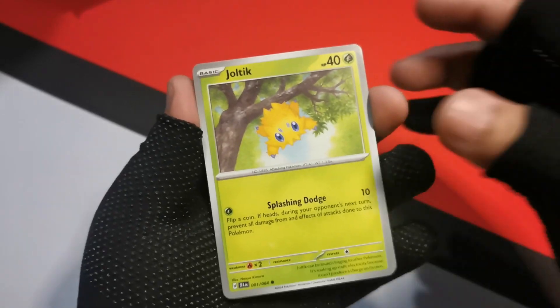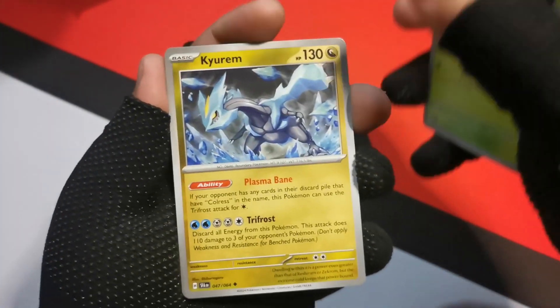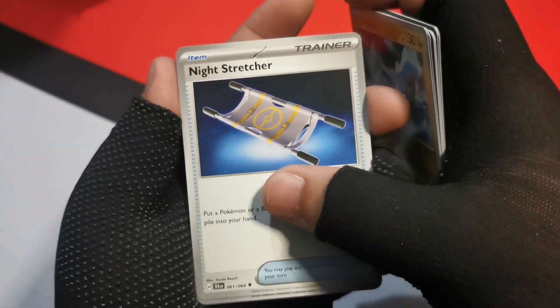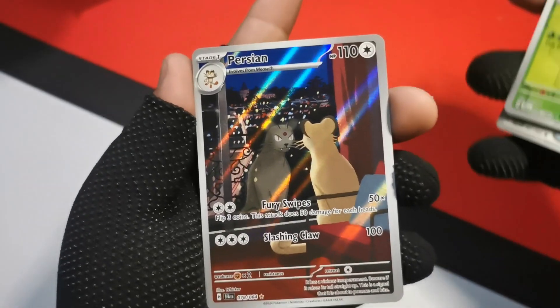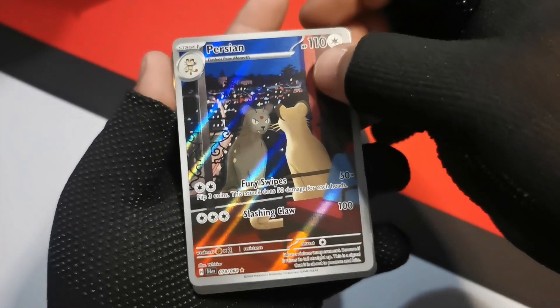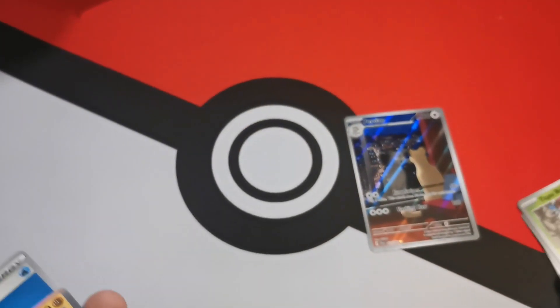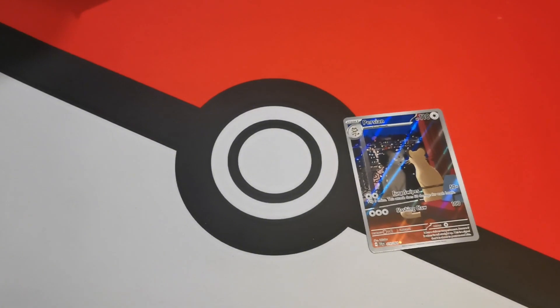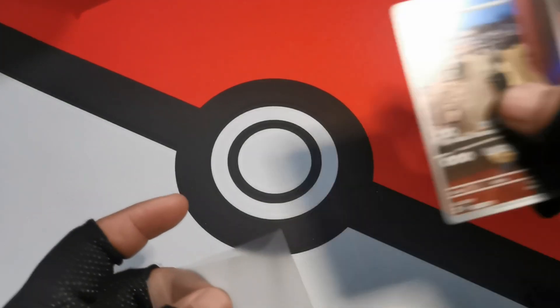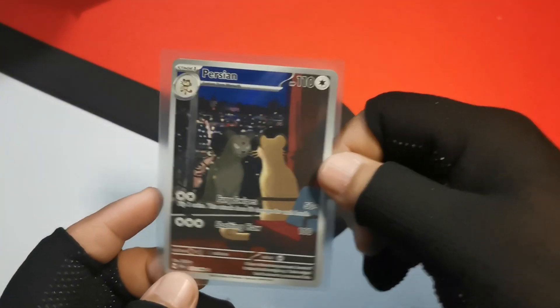Let's see if we get anything else. Joltik, Houndour, Zorua, Fezandipiti, Decidueye, Quaxly for those Regidrago decks, Night Stretcher — also really good — Tapu Bulu on the reverse. And Persian! The illustration rare Persian. If I'm not mistaken, this is one of the more pricey cards for Shrouded Fable. And a Holo Water Energy. Persian illustration rare — I believe that does fetch quite a bit of a price. Solid pull.